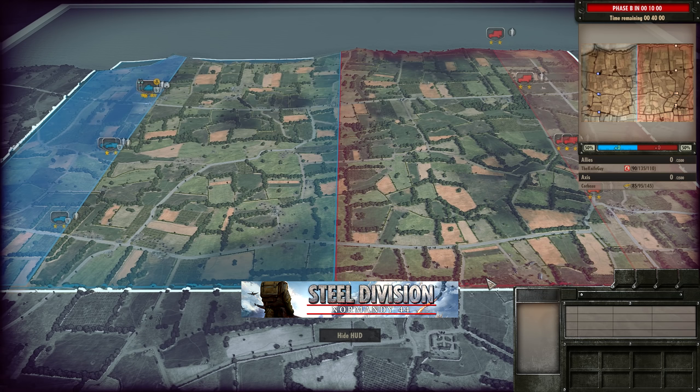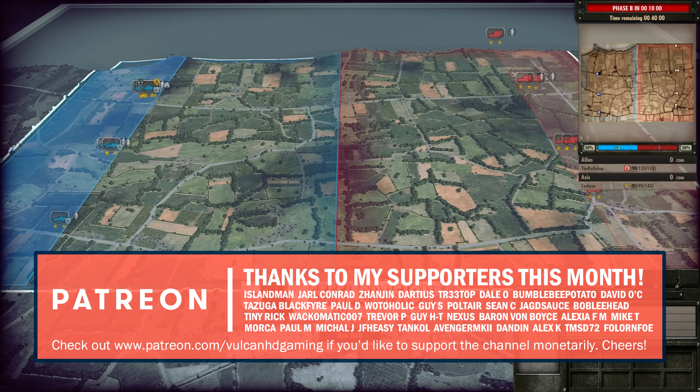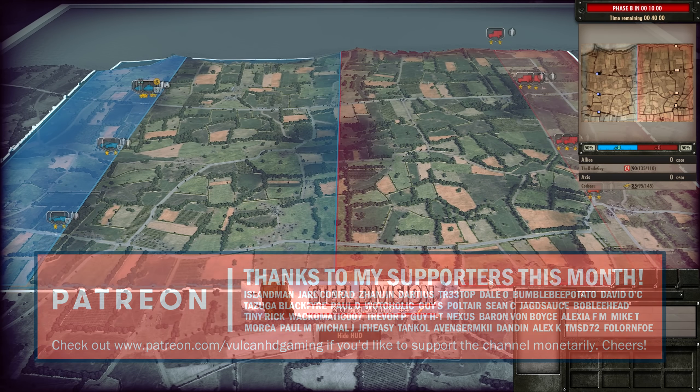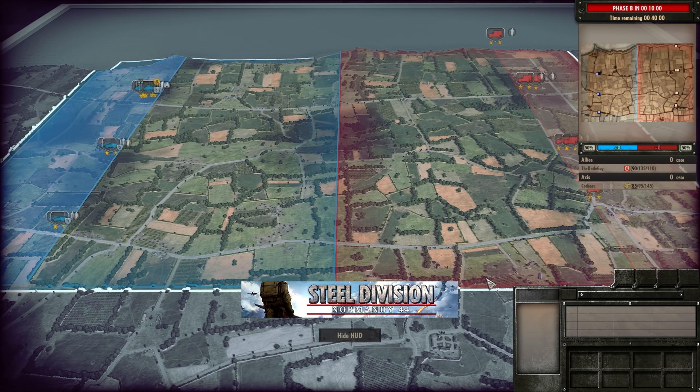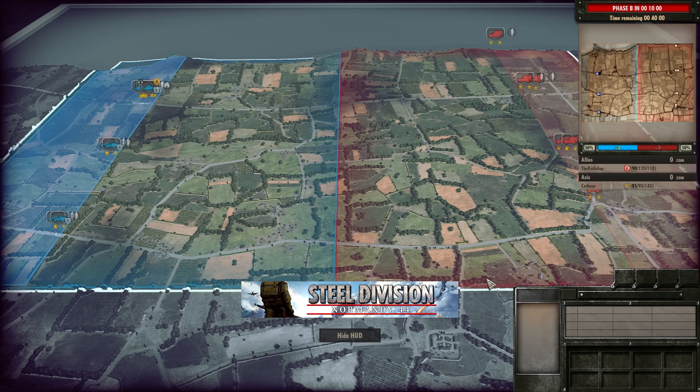Hello guys and welcome to a new Steel Division video today by me, Vulcan. Today I have for you Knife Guy vs Corbo in the first semi-final of the first North American tournament. We're going to be seeing Pointe du Hoc, and on the Allied side we have the 7th Armoured, while on the Axis side it's going to be the 3rd Fallschirmjäger — and you guessed it, Corbo is going to be using that.